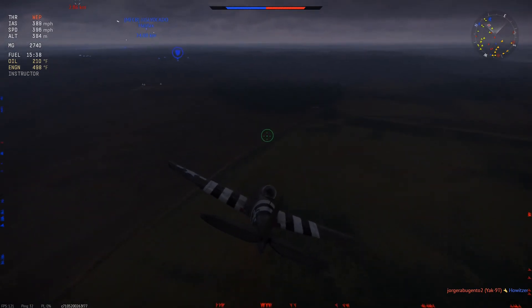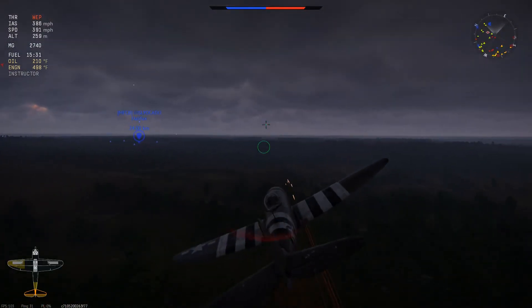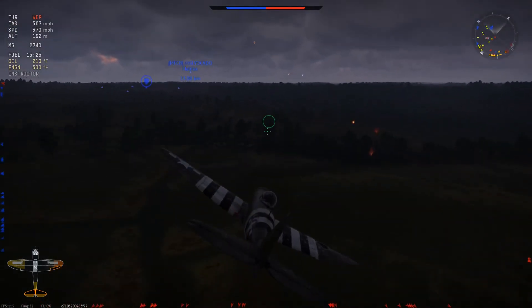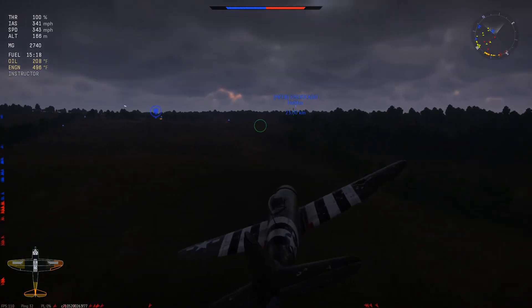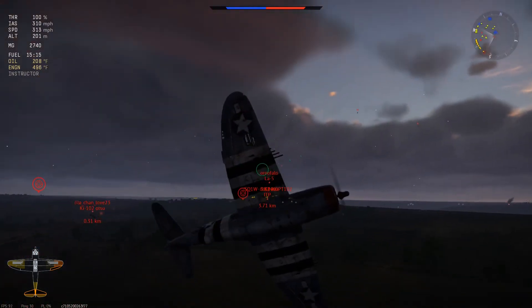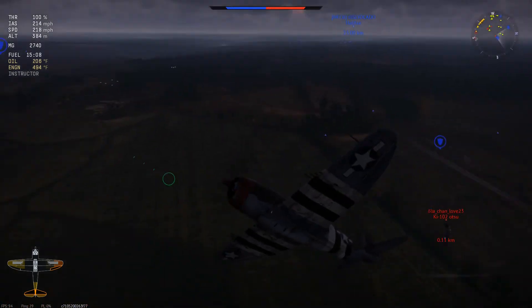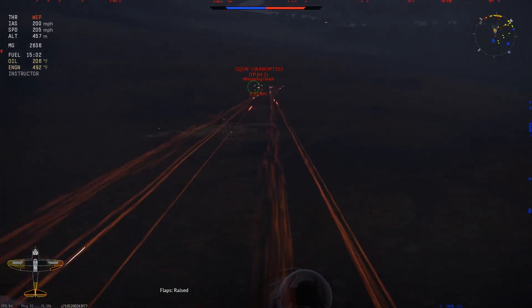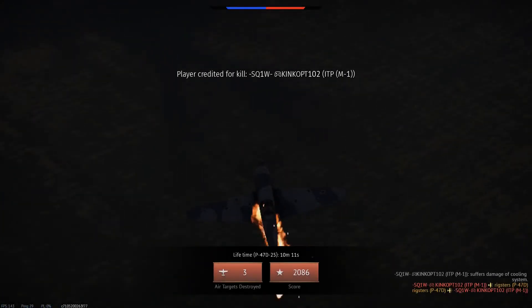I want to turn towards my base, because if I don't I'm never going to get any help. Keep the WEP on, because if I don't I'm going to be toast. That Ki-102 — I've never seen that plane in ages; it's a Japanese twin-engine interceptor. I'm running out of options here. Normally you don't want to turn in the Thunderbolt, but it's the only move left — force him to overshoot, pop the flaps, and go head-on in a blaze of glory. Three down. The ITP was shot down in the end. At least I got him.